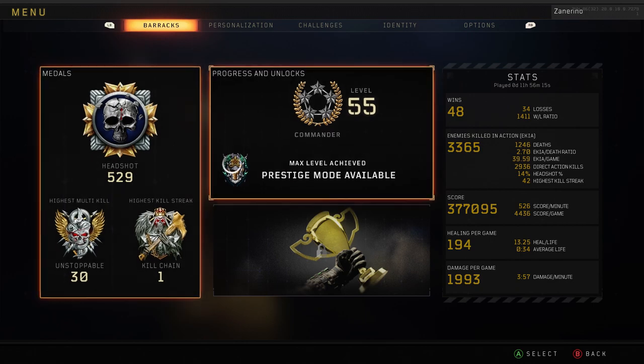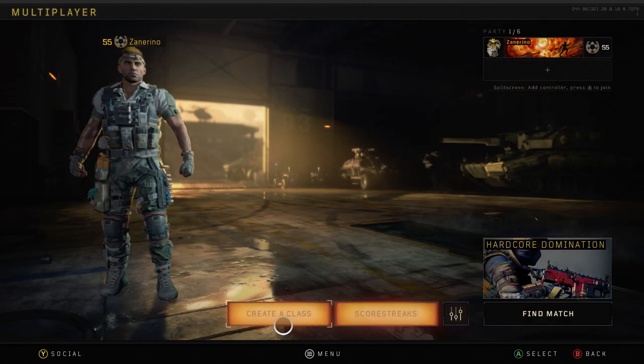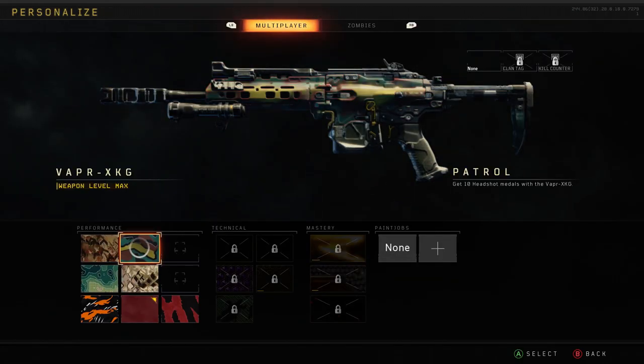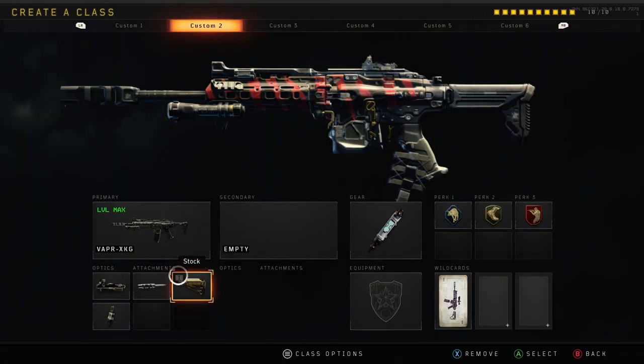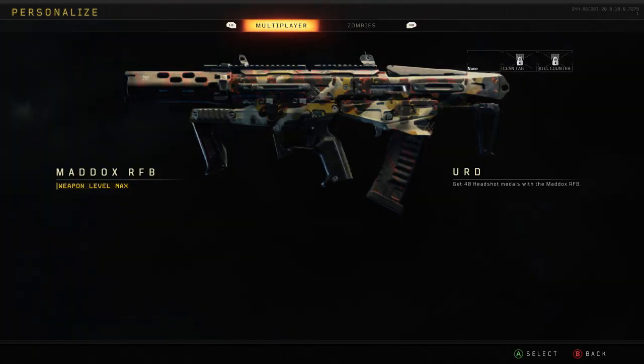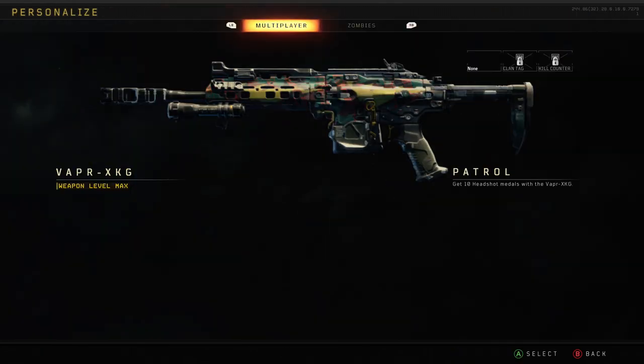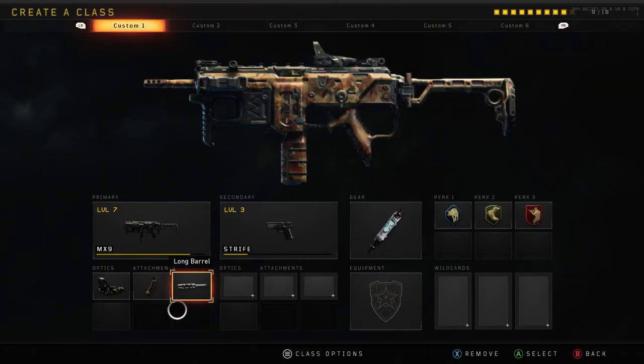I have 529 headshots. That's because I've been going for dark matter — there's actually dark matter in this game — and I'm working on the assault rifles right now. I just got all the headshots done for all the assault rifles in the game. So you can see the Maddox done, Rampart done, I also have the ICR done, and the Vapor done.